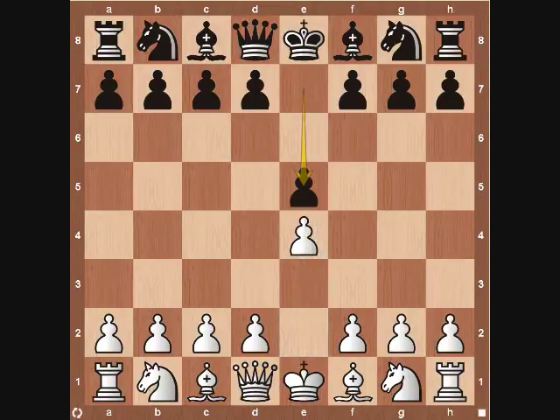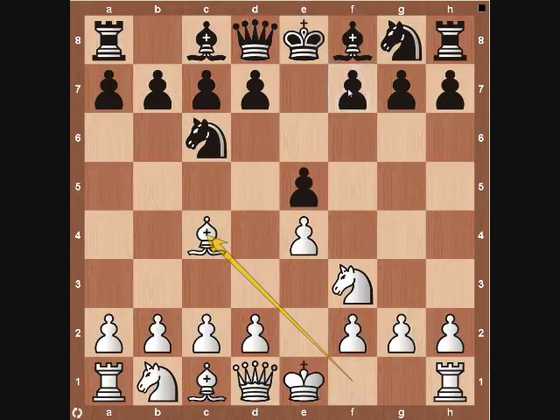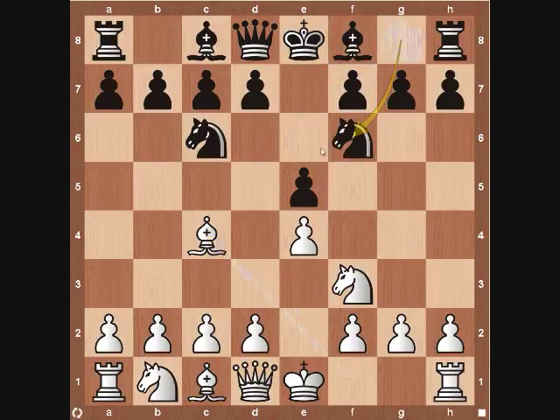It starts out with pawn to e4, pawn e5, knight f3 — simple development, trying to control the center of the board. Knight to c6 — simple development from black, trying to control the center the same way. Transforming into the Italian Game with bishop to c4, trying to eye down on this f7 square, a huge weakness for black early on. From there, black continues with the Two Knights Defense: knight to f6, and then white plays knight to g5.